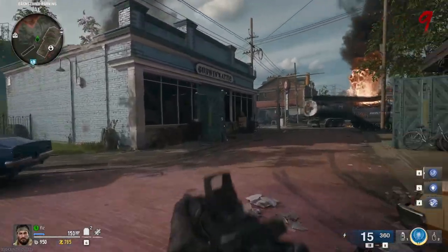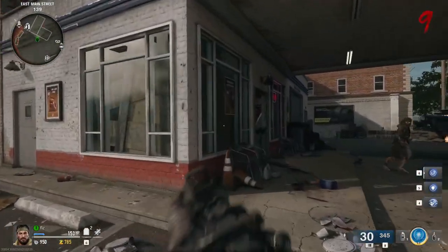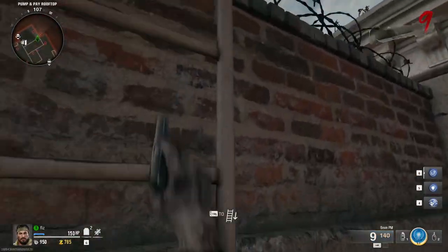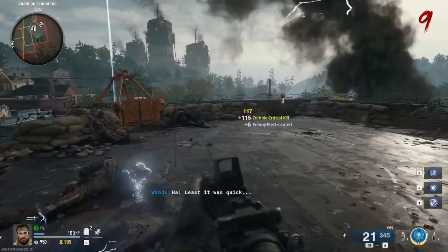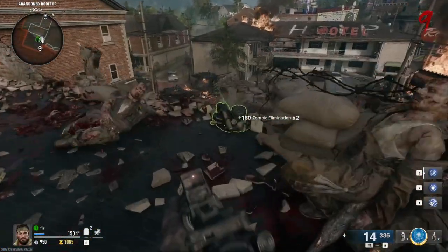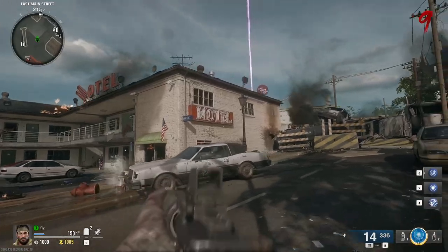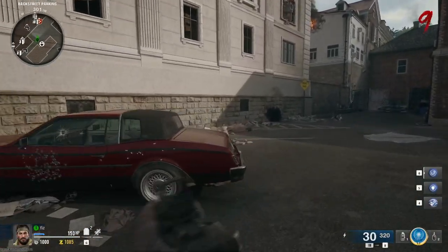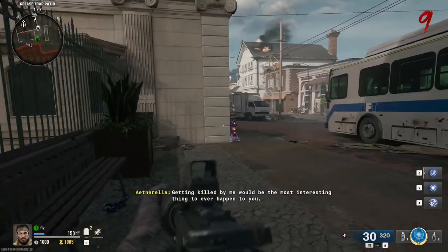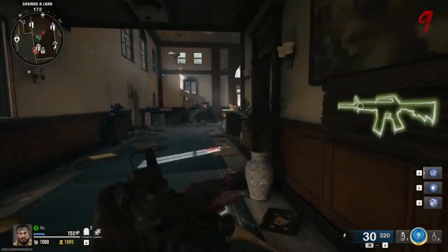Let's find out. Do I have a self revive? It does look like I've got a self revive in the bottom corner. There is a ladder on the second floor — we'll climb back up, this should let us zipline. We can zipline. I think there might be exfil on this. I don't mind the exfil mechanic — it's good for getting out, it's a good way to end the game.